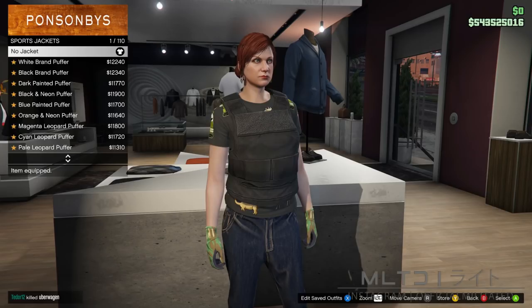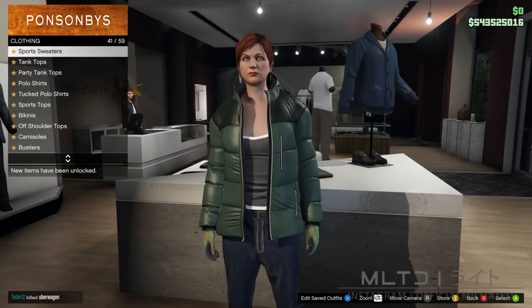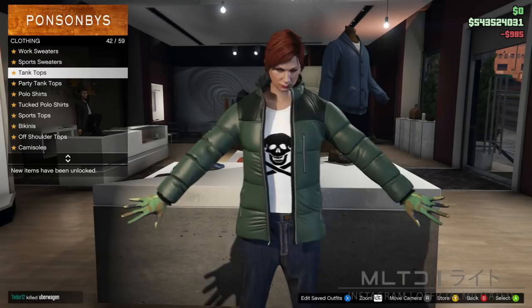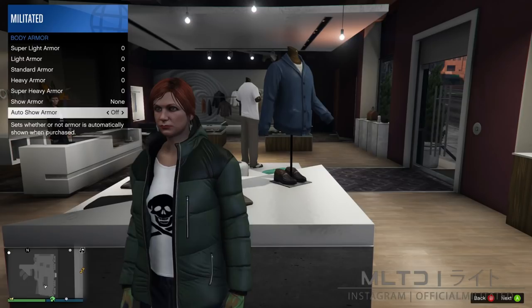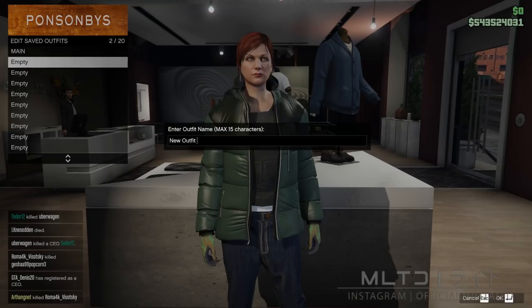Moving on, it's time to go into the sports jackets category and purchase the sea green puff jacket, which is close to the bottom of the list. With that equipped, we're going to press back and go into the tank tops category. We're now going to scroll through the list until we get to the white Jolly Roger tank — please make sure it's this exact one as there are a couple that look similar. Before we move on, we're going to back out of the top section and open up the interaction menu. From here, we're going to go back into inventory and body armor and once again equip the standard armor. Now close the interaction menu, go back into the top section, and save this outfit in slot two — I'm going to call this one 'tank'.